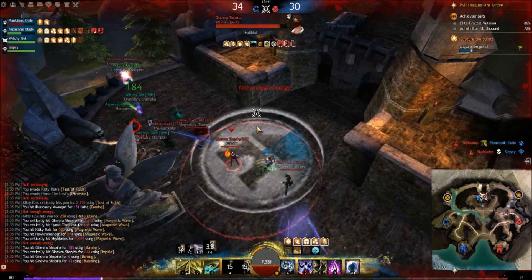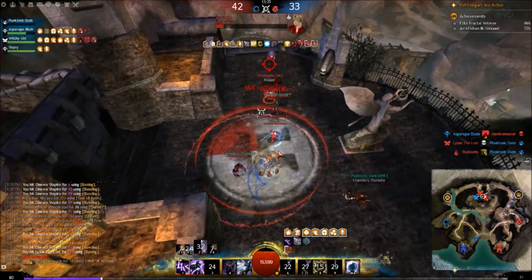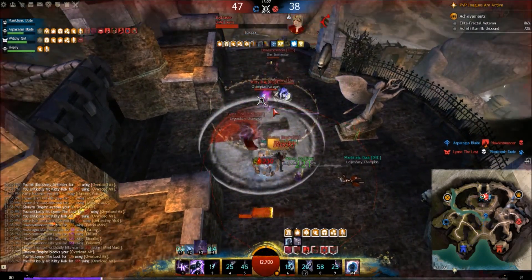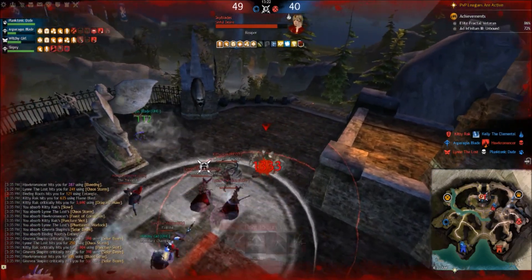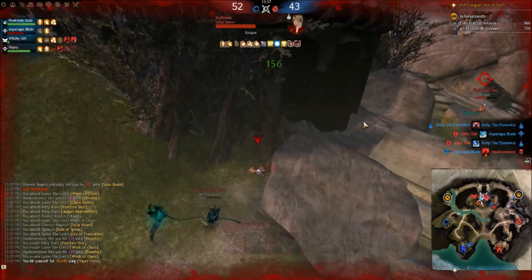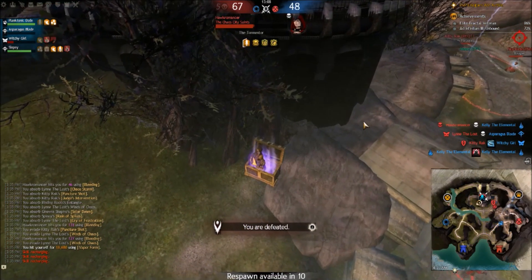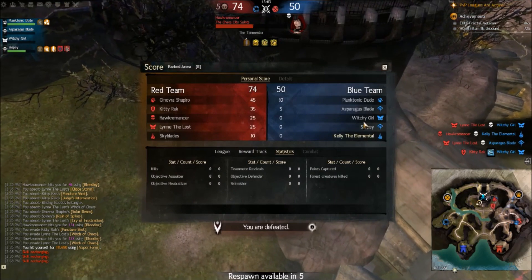We're still above 90%, so we'll try and stay on the point for our team. Pop some auras, pop our Swirling Winds so the Dragon Hunter can't freecast on us. We're going to pop Stability — we went a bit low there after getting stunned again. We went down, jumped off point, someone's chasing us. Our team did no damage output, they chased off point, one of them died. The Ranger was not to be seen — the Mesmer can't really do much in a fight like that.